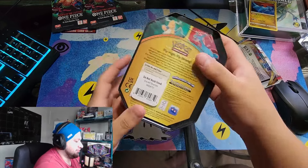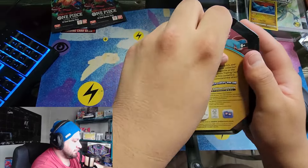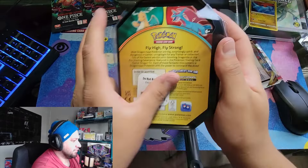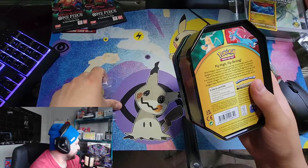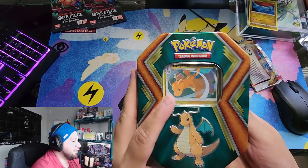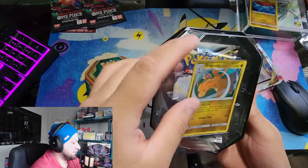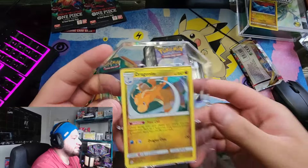Alright, let's check out the other one. I think I can open it without the razor blade - I just pulled this off last time. Yeah, you can just do it that way. Wow, ripple tin with nothing in it.